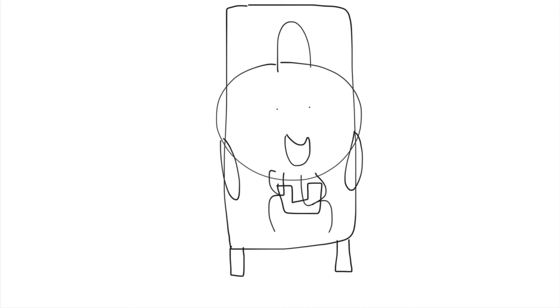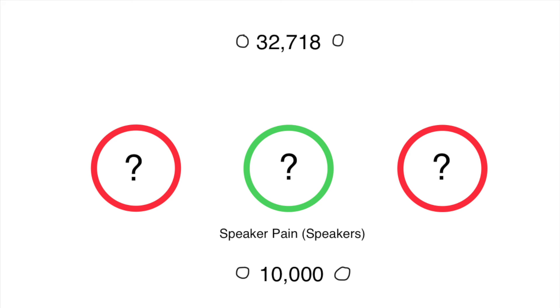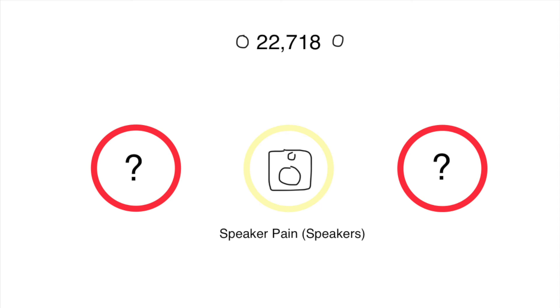Now let's go to extras. Here it is — now I have speaker pane, and now let's buy it. For the speakers, when I use my hand to listen to the speaker, when henchmen and business workers are getting hurt.